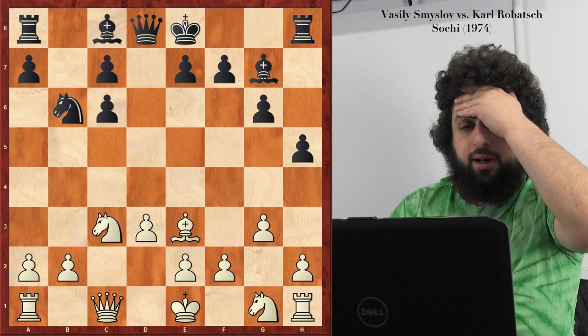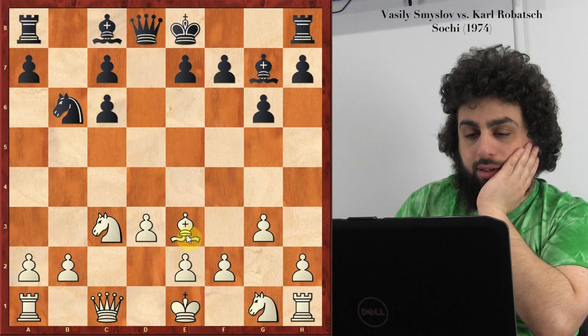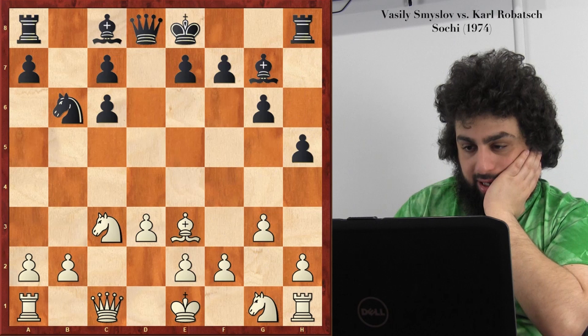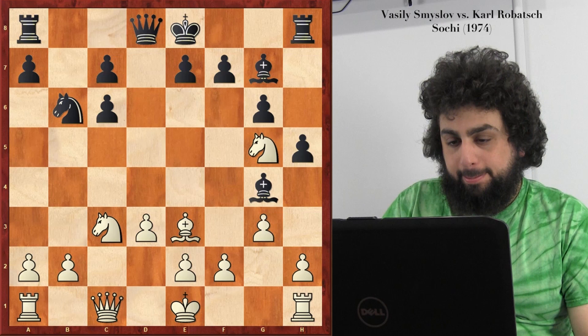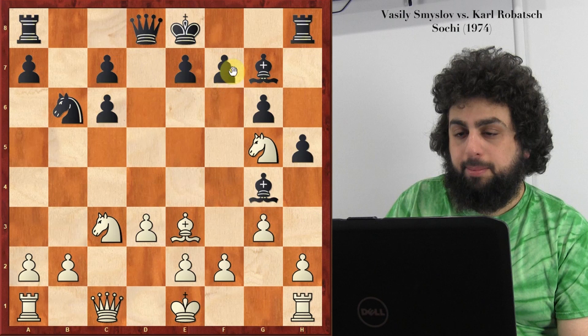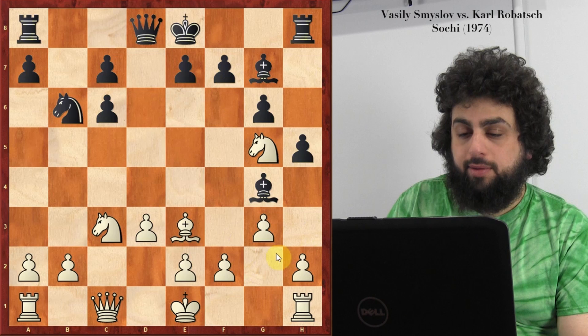Black goes for h5 — don't trade away my bishop pair. Black has the bishop and doesn't want to allow bishop h6. So h5; h6 is also a playable move. Now knight f3 and bishop g4. Knight g5. He would have played bishop f3, queen d3 — takes and takes — so let's avoid that. He doesn't want to play f6. He's just going to try to kick the bishop away, f3 or h3.